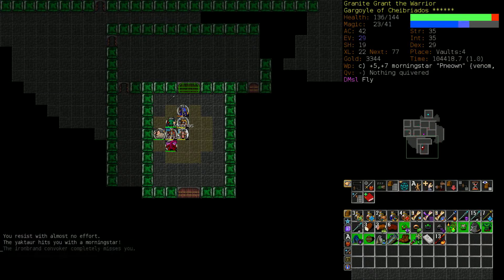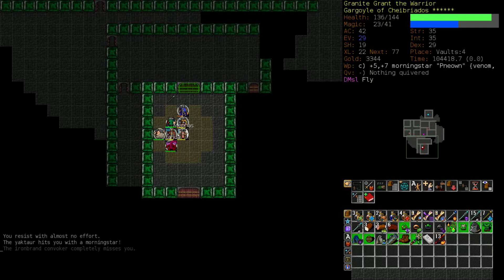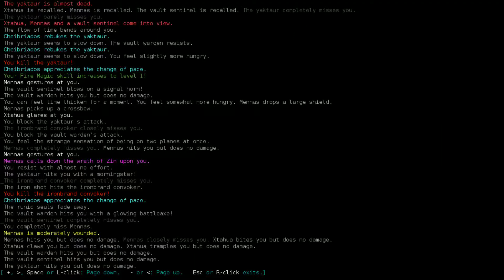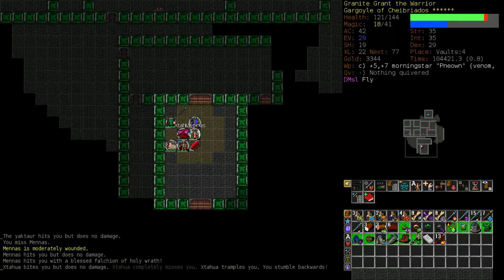Let's cast Phase Shift. Calls down the wrath of Zin. We managed to resist - that's good. The Akhtar hit us with a Morningstar. I think our first point of order is actually to kill the Convoker, because he can cast Might on all these other things. While we stand a chance of winning this fight as is, we would not stand a chance if they all were mighted up - we would assuredly die. Let's try hitting Menace. I completely missed him.